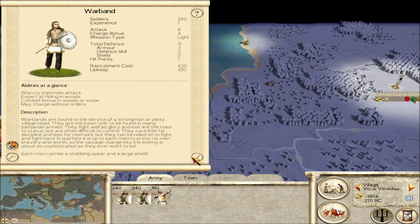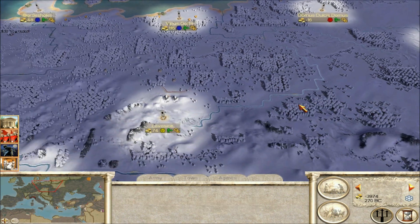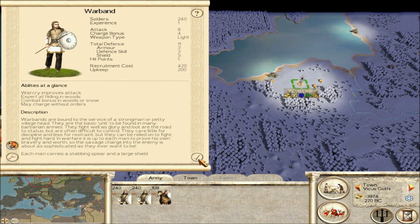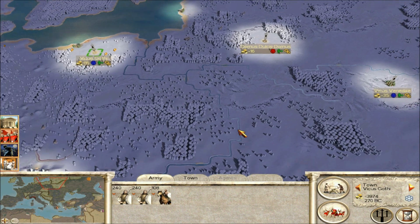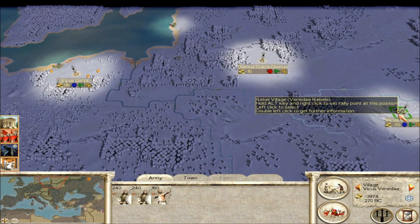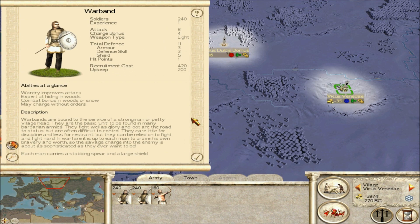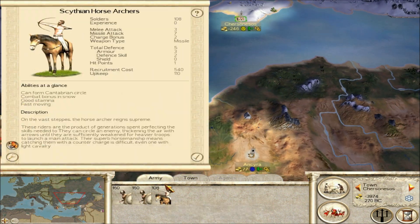In my opinion, those settlements are just useless — just throw away basically all these units, you don't need them. Or you could concentrate all these units, but I don't think it's worth doing because these war bands have like 200 upkeep, which is very high — insane almost.